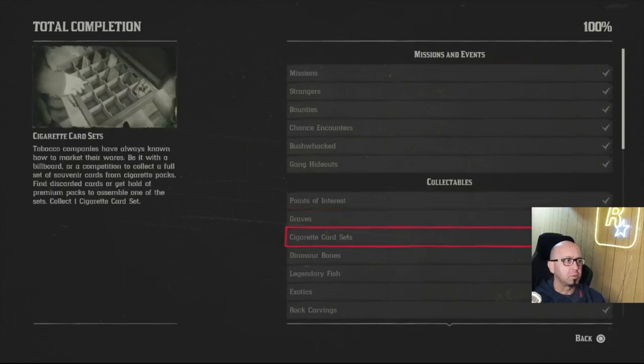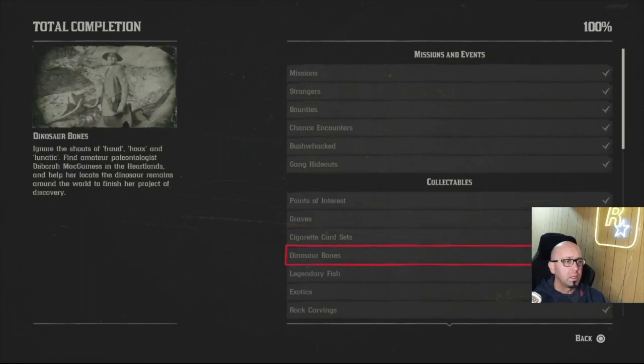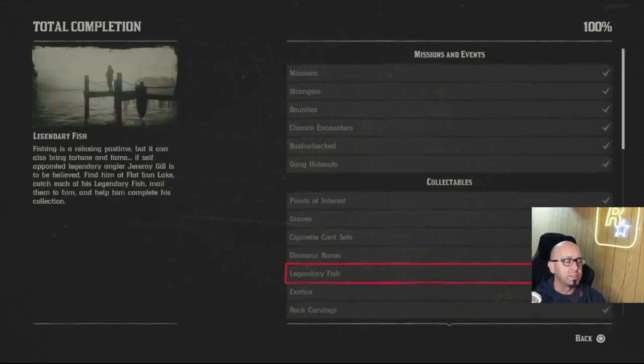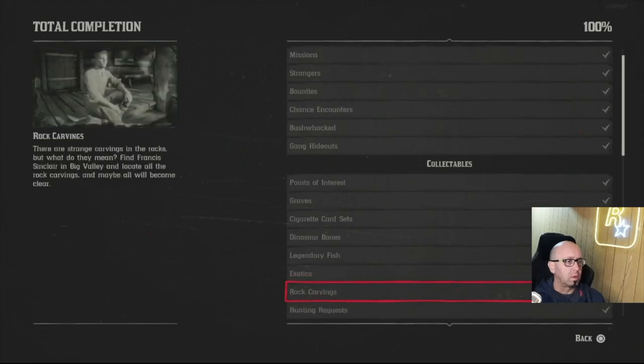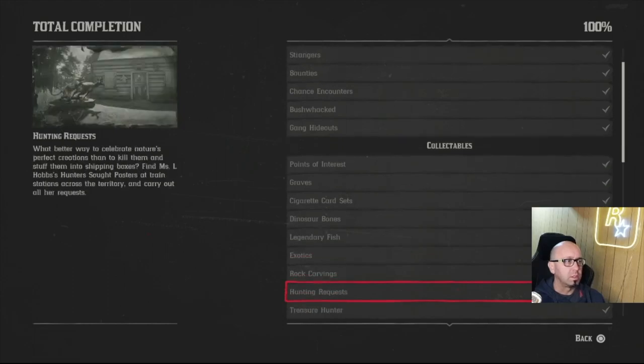Cigarette cards I did in chapter two. It's a good idea to get the Legend of the East satchel in chapter two so you're not leaving stuff behind. I did all the dinosaur bones I could in chapter two — that's an epilogue deal. Legendary fish is also epilogue. Exotics I think I finished with John. Rock carvings I did in chapter two.